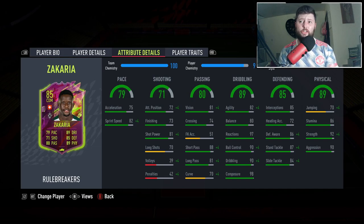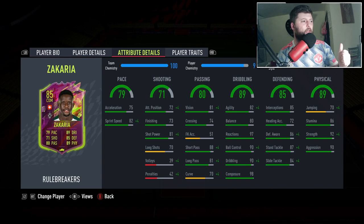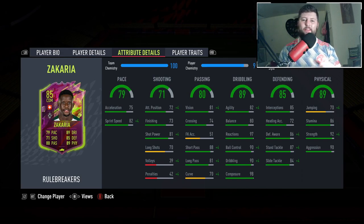Great composure at 98 is just astonishing. Great strength and aggression, ball control, dribbling, and reactions all very very high. 82 agility and 80 balance is about average for an 85 DM — relatively okay. Great short passing, long passing definitely coming up a little bit more, good stamina, jumping is okay. With the defending you get 95 interceptions, 91 defensive awareness, 97 standing tackle, and 99 sliding tackle. Shooting wise is not quite up there, but with a Shadow this looks a very very good CDM.